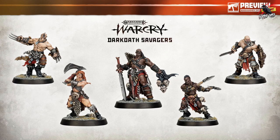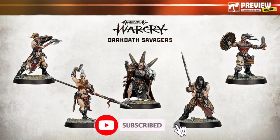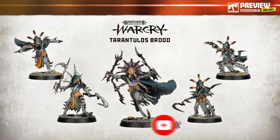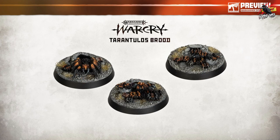We've got the Dark Oath Savages — 10 in total — including this Conan-inspired one and also the Sorceress. They're going up against the Tarantulas Brood, another 10 miniatures which all look fantastic, really in keeping with the Warcry aesthetic. We've even got some Tarantula Swarms as well.